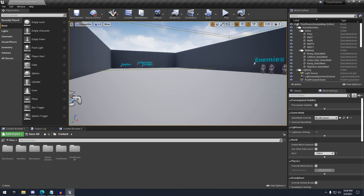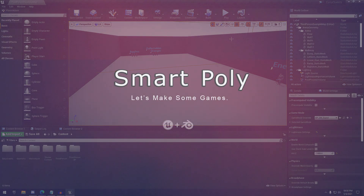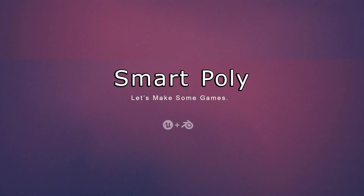That's pretty much it for this month's free marketplace content. In my opinion, a little bit better than last month's, but not a whole ton. Let me know what you guys think down in the comments — which pack was your favorite, which one was your least favorite. Hope you guys enjoyed, and I'll see you guys in the next one.